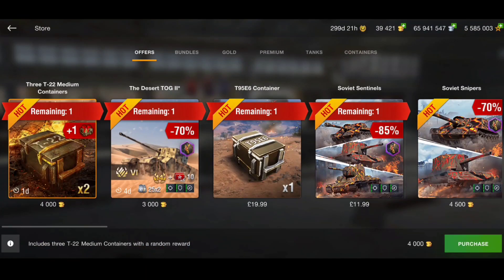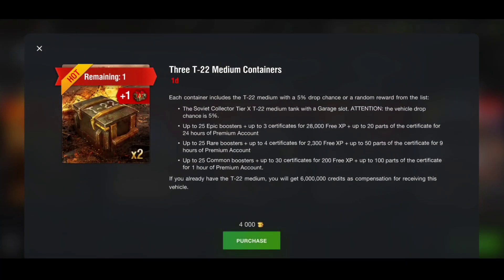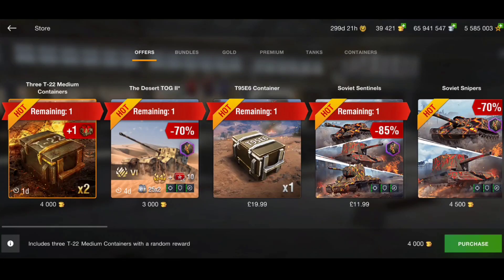Looking at the offers tab, we still have the T22 for a day - these are gold crates, 4,000 gold for the first two crates. If you get the tank in the first two crates that is a very good offer - 4,000 gold for the T22. Bear in mind it only has a four to five percent drop rate chance for the tank, so the likelihood isn't that high. But people have got it - I got it on my NA account on my second crate, which was lucky.